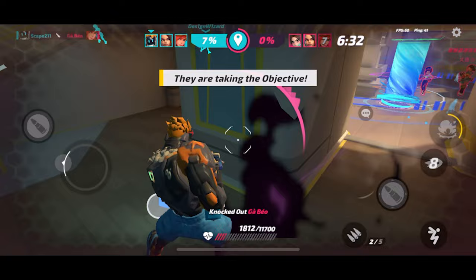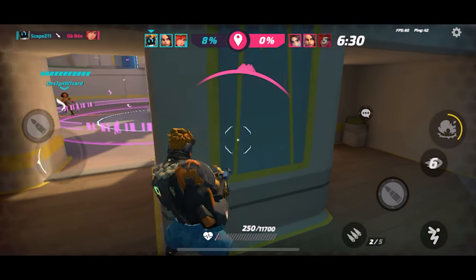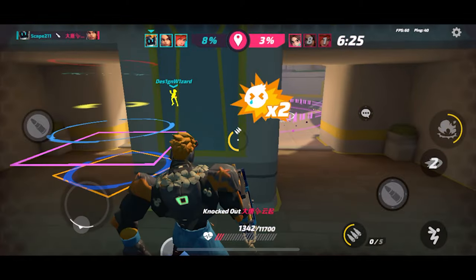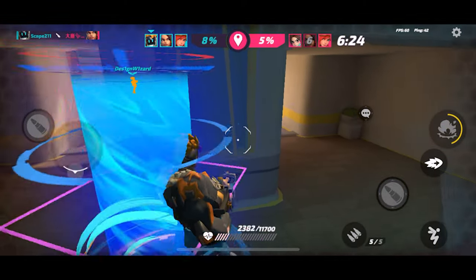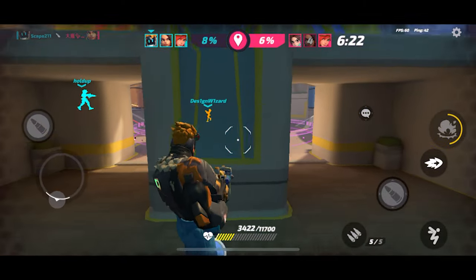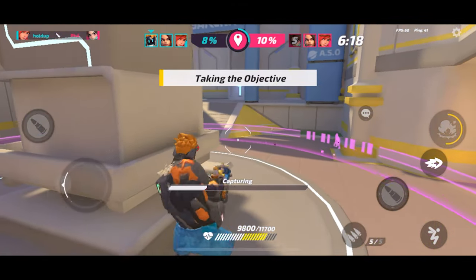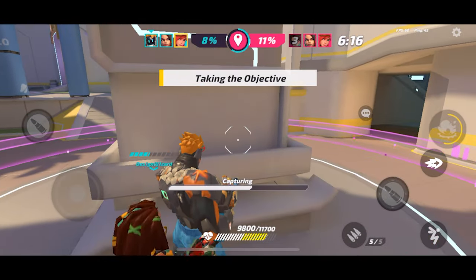Alright, there's one person there and here's Gloria — let's deal with her. We should be able to take her out no problem. We don't have much health so we'll hang out here until we can get our health or shield back. Nice, she didn't even look at me — sweet, perfect. We're getting our shield back which is good, waiting on the health — boom, we're good. Our team took care of the other one too.